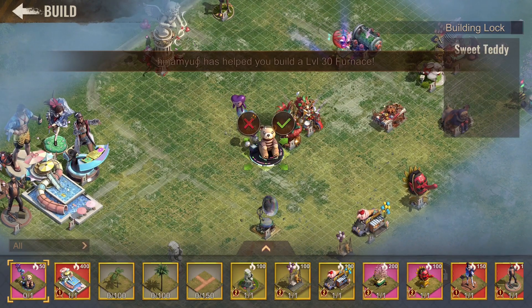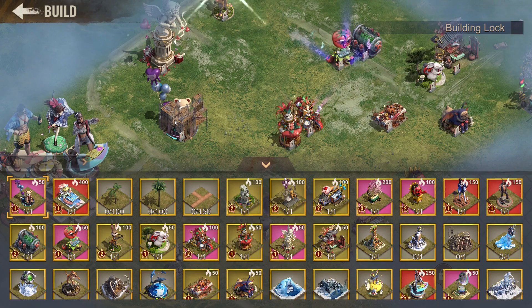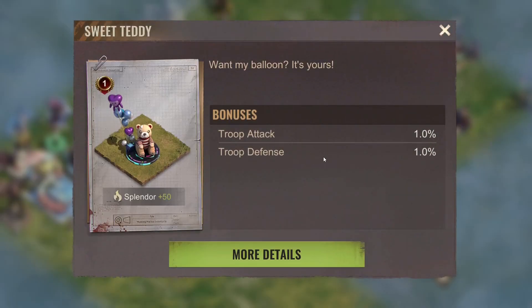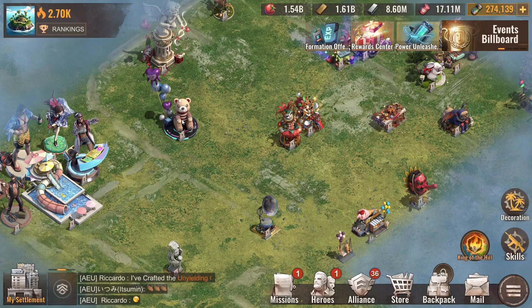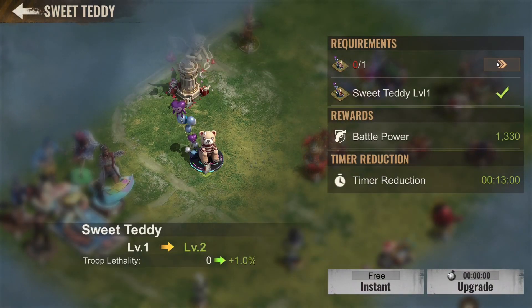Let's place it — it only costs 50. Does this give us any firepower bonus? Let me check. Yeah, you actually get 1% troop attack and 1% troop defense, which is quite a lot.